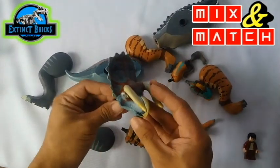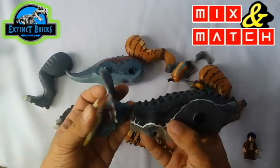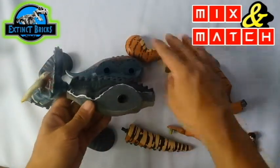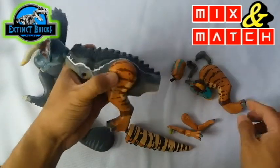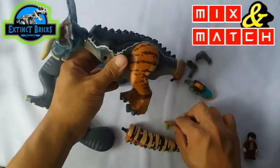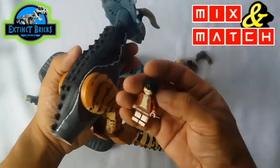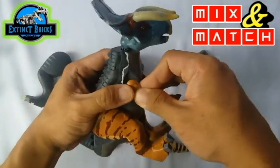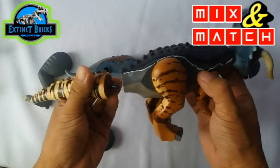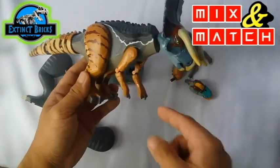This time let's pick up the head of the Nasutosaurotops and let's attach this to the body of the Carcharodontosaurus. Let's use the limbs of the Edmontosaurus this time. Looking good so far. And then the tail of the Edmontosaurus as well. And there you have it — let's call this the Nosurodontomontosaurus. That's a long name, but you can suggest one anyway.